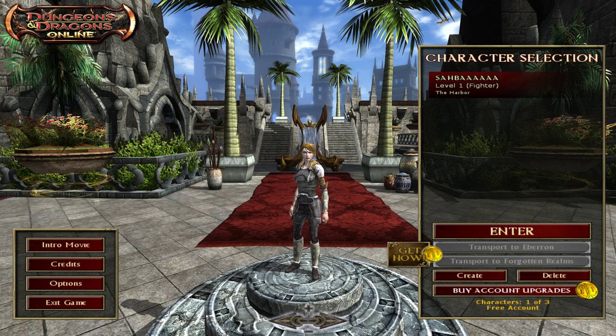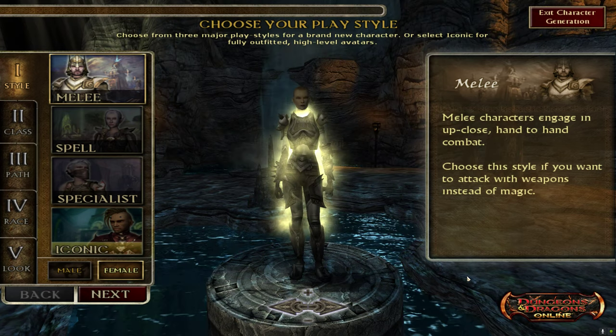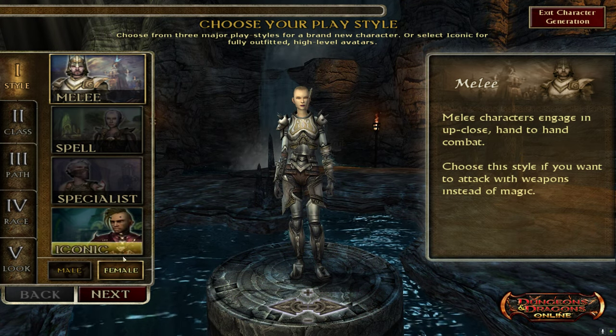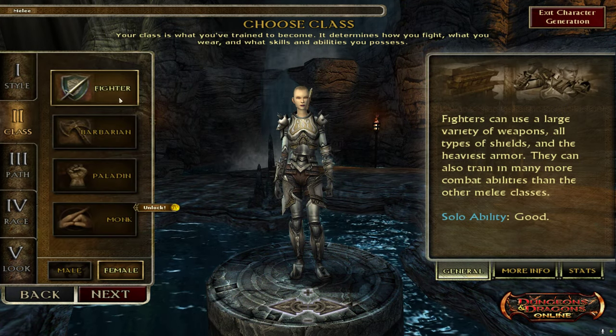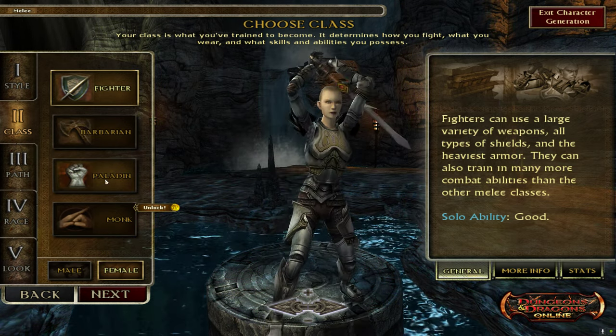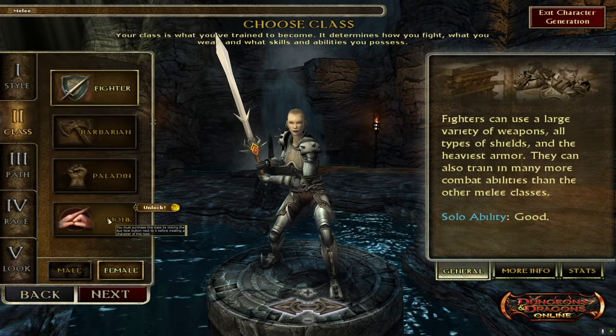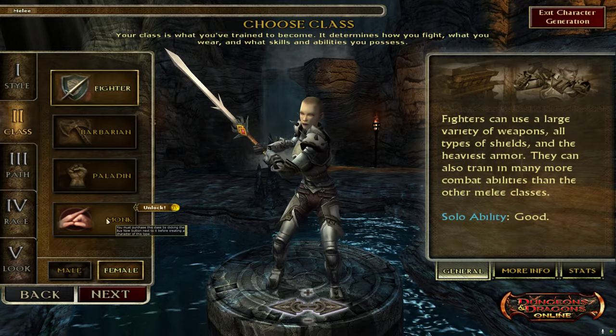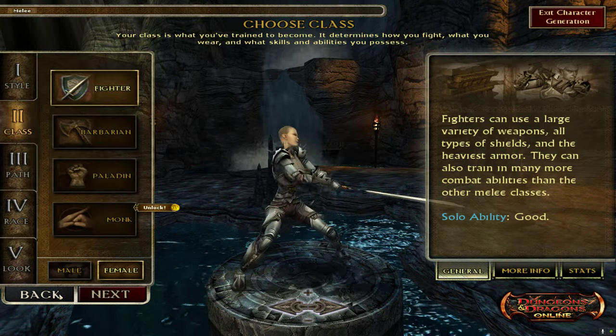So I'll just go through create a character and show you what's available. In melee class, Fighter, Barbarian, and Paladin are free to everybody — VIP, premium, free to play. Monk you always have to purchase if you're free to play or premium. They're free to VIPs.